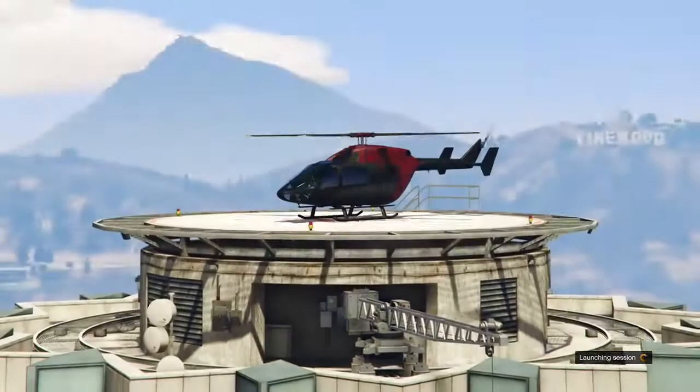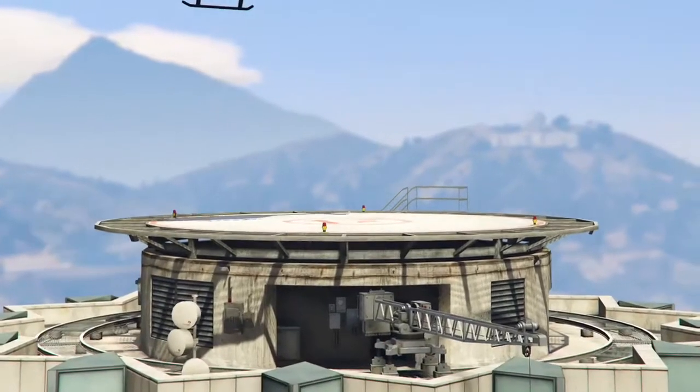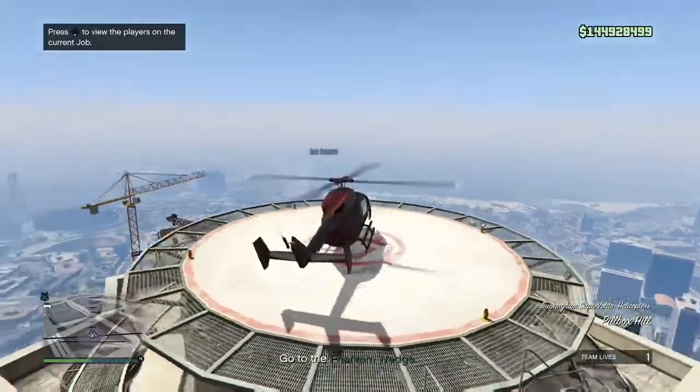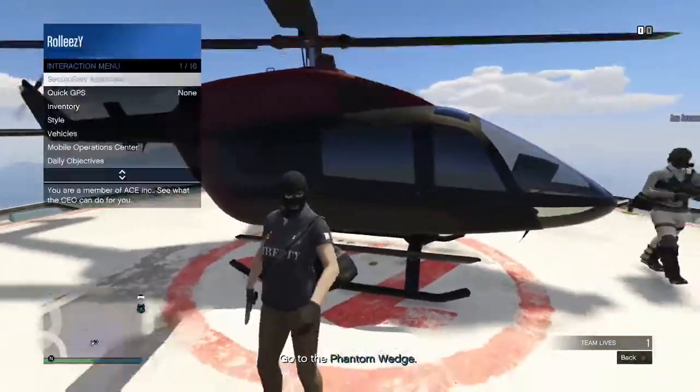Once you guys start up in this, if you were joining a random person's job, you could actually start spamming Y or Triangle right now and you would just spawn right down on the helipad. But since I'm over here with my friend, he's just going to go ahead and land the helicopter. Shout out to my boy Ace Avenue for helping me out with this.